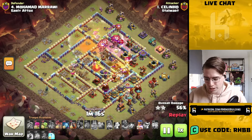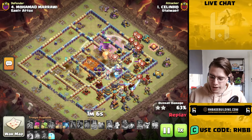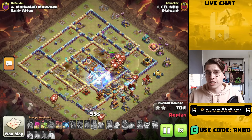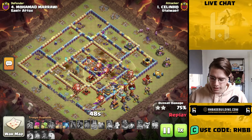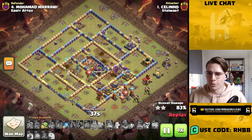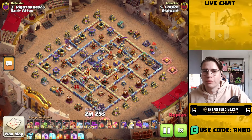He still has 20 loons he hasn't placed and two freeze spells, but that scattershot in the back end — he doesn't have enough spells to keep it frozen. If it had been gone, his attack would have probably been a triple already. But since the queen got taken out by the headhunters and archers and didn't get the scattershot, the tesla farm also does a lot of work, and you get a very solid defense against one of the best attackers in the world. If it works for Early Attacks, it will also work for you.